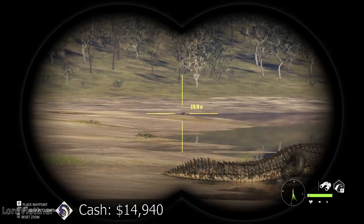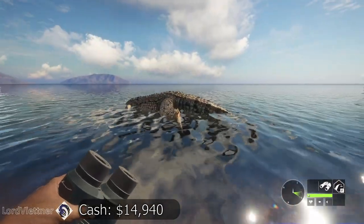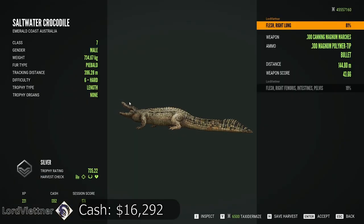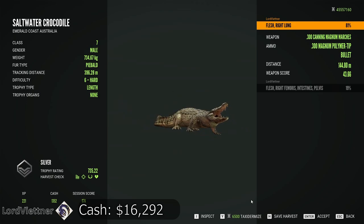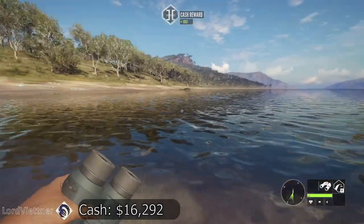That looks like a rare color variation — is this leucistic or something? Piebald — oh that's sweet, we'll definitely have to take that. $1,300 cash, so yeah this is also a good way to find rares apparently.